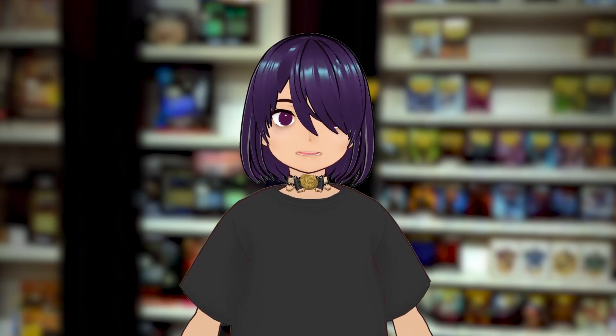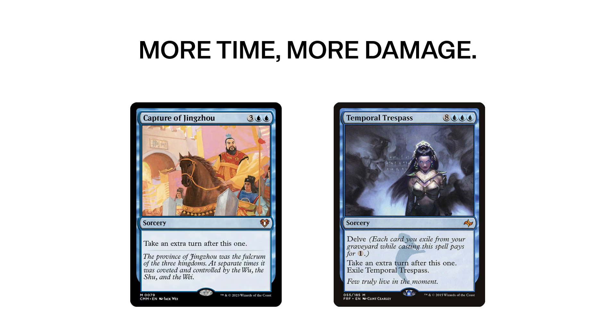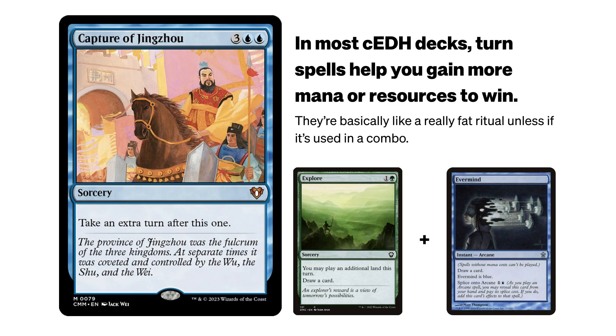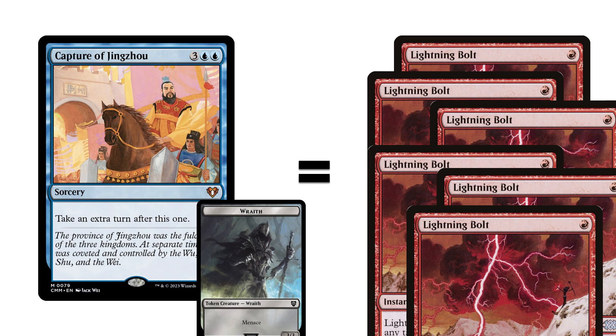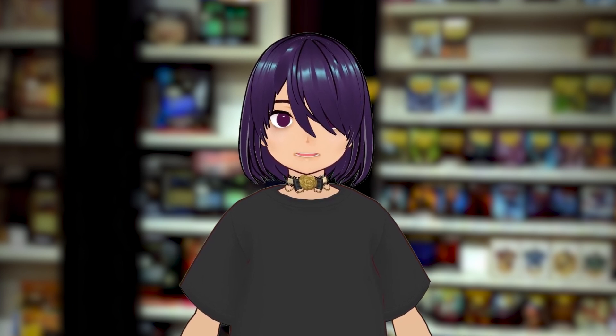The last thing on the note of time: I want to try cards like Capture of Jingzhou, or extra turn effects, because while other decks leverage those effects to either get more mana to push through a win or accrue advantage to position themselves better, extra turn effects for us just equate to more damage. The card itself, in a very similar way to how it's used in Pako and Haldan, just translates to damage much better, especially if we can get our wraiths to be 9/9s.